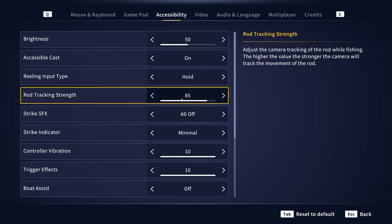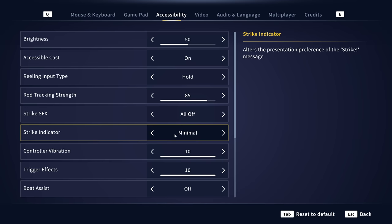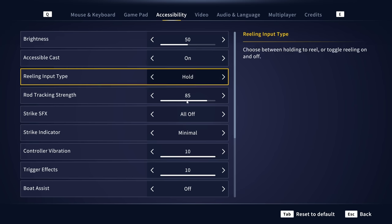We're also setting rod tracking strength to 85, which means it doesn't track the rod as closely but still does a little. If you don't like how it tracks, you can change this setting to whatever you prefer. I'm also turning off all strike sound effects — I always play with those off — and using a minimal strike indicator, so it just flashes on the tension meter instead of popping the strike symbol on screen.